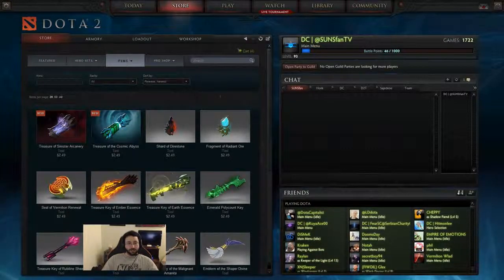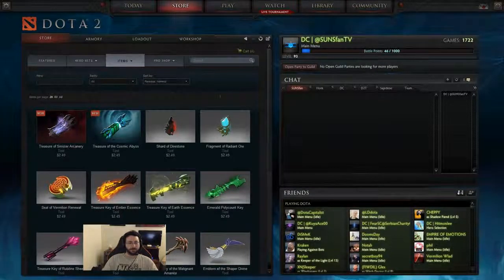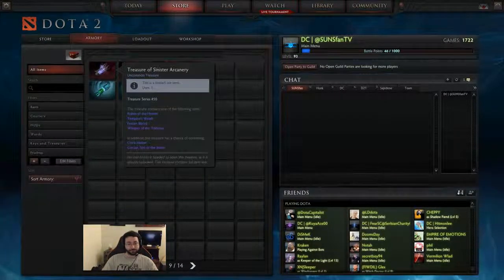It's the Treasure of Sinister Arcanary and the Treasure of Cosmic Abyss. The cool thing they changed is that you do not need a key, because this is a chest and a key all in one. I was a little annoyed before — if I wanted to open chests I had to go to the market and buy them for like 10 cents each. So this makes it a little easier. With that said, I have bought four of each because there are four sets.